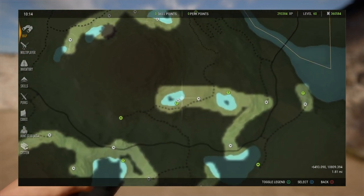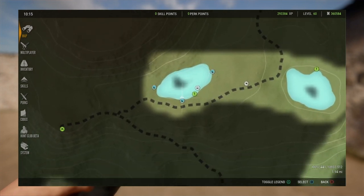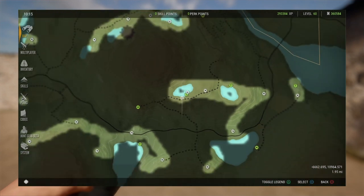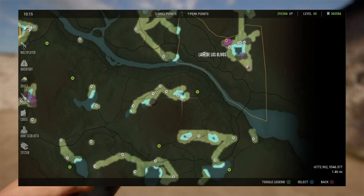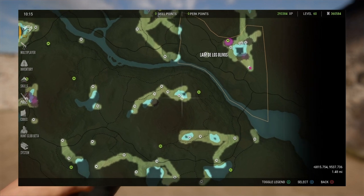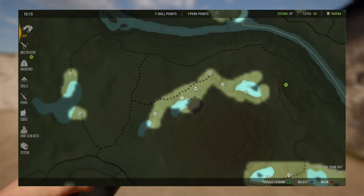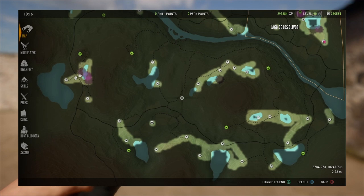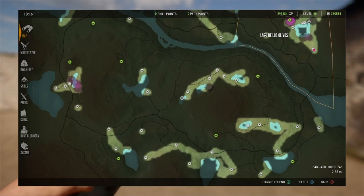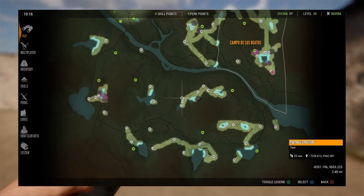I see Mouflon up here sometimes. This is where the Southeastern Spanish Ibex usually go - here and sometimes up here, right on this lake usually. You can find them up here too every once in a while. Sometimes here. And Grados I see every once in a while over here too, but mostly over here.